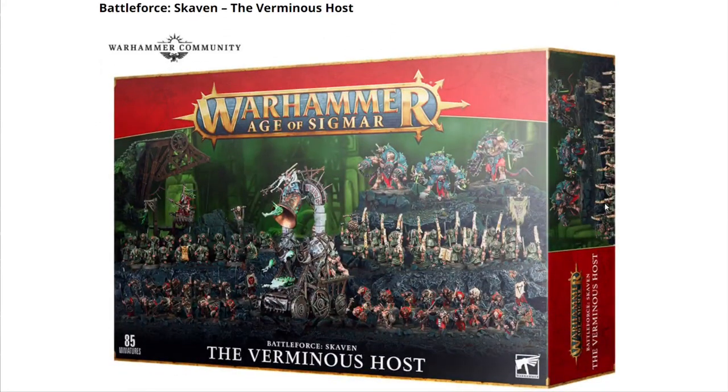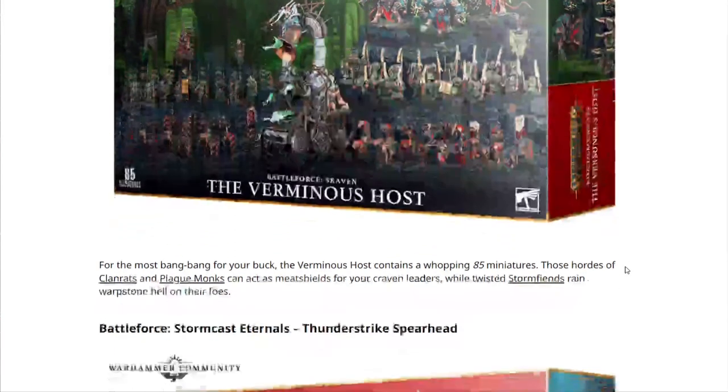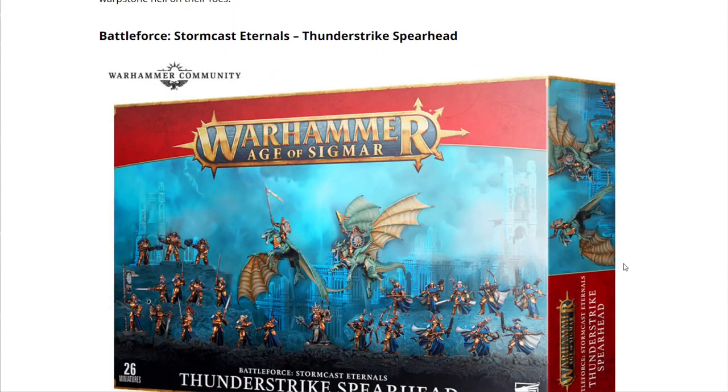Next we have the Battleforce Skaven: The Verminous Host. For the most bang for your buck, the Verminous Host contains a whopping 85 miniatures. These hordes of Clanrats and Plague Monks can act as meat shields for your craven leaders while twisted Stormfiends rain warpstone hell on their foes. 85 models in the set — by far the most — and they still managed to put in a nice centerpiece. Depending on what other sets you have you may have a few of those already, but there are some alternate builds.